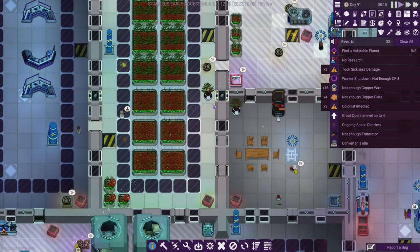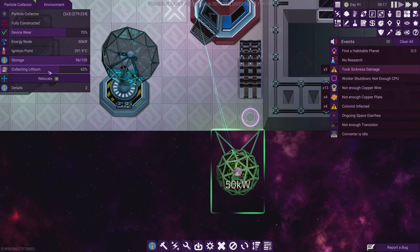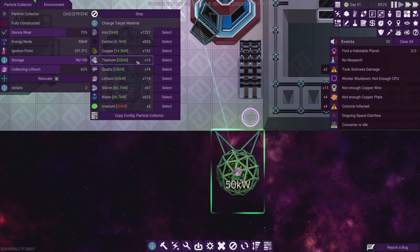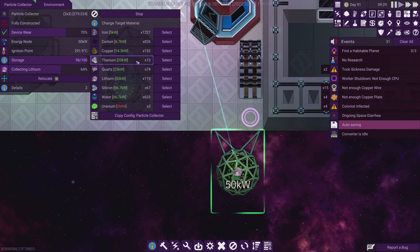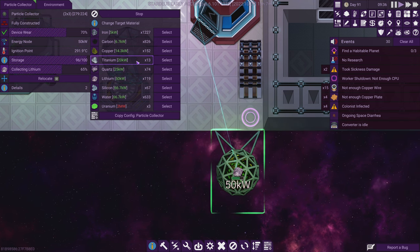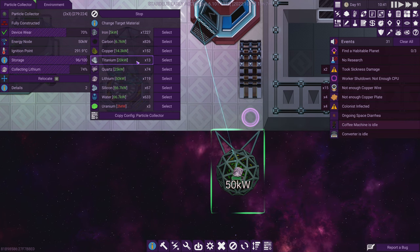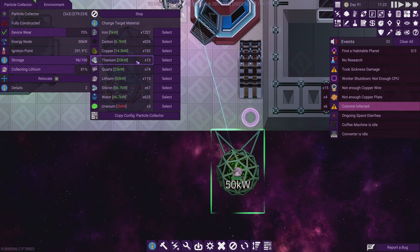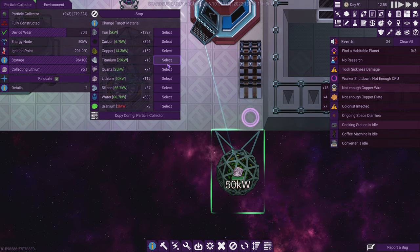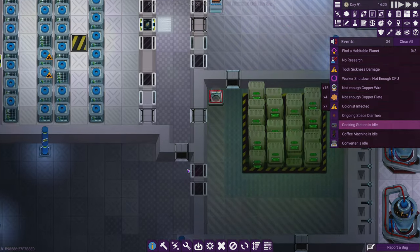I'll move this heater over here. Lithium is still being collected — we've got quite a bit of lithium now. It would probably be better to collect titanium instead — less power consumption, and it's something we need more. Once the lithium is completed — we have about 78-90 units — I'll switch this to titanium and get a little bit of power back while collecting something we need more.